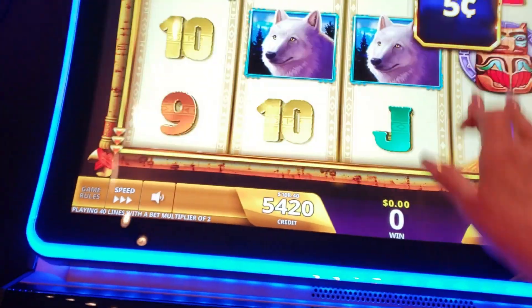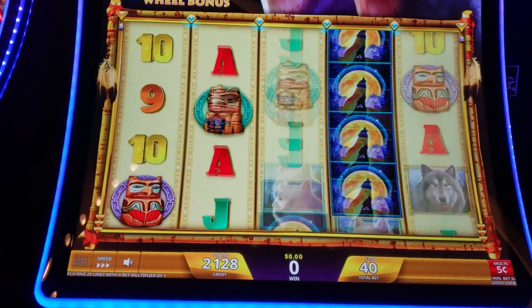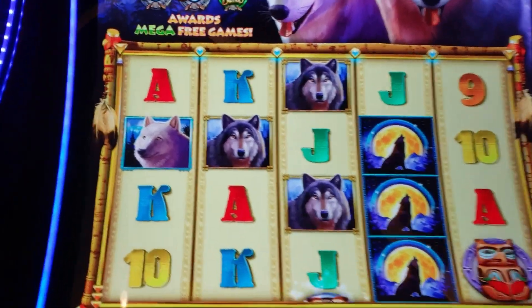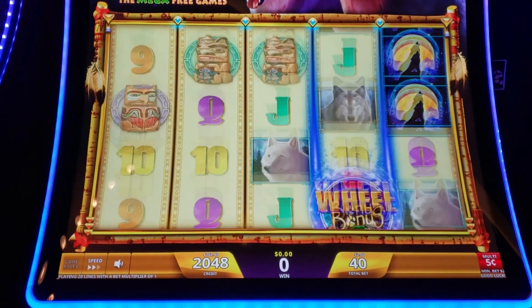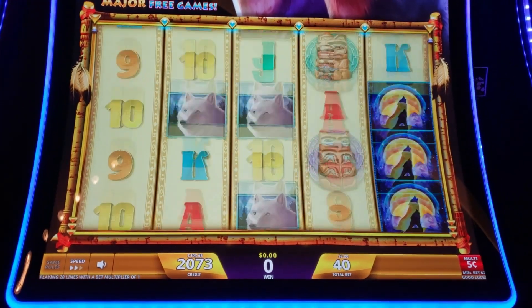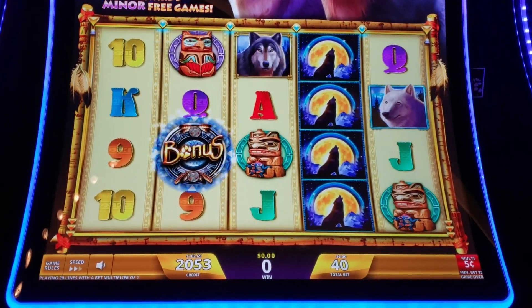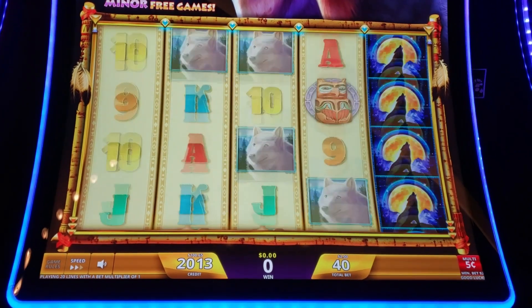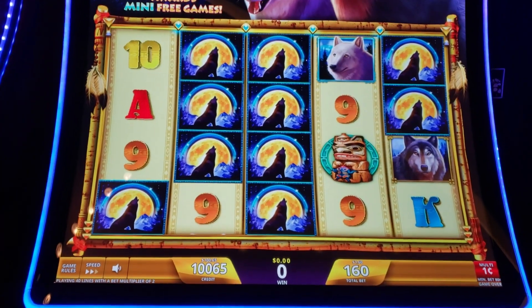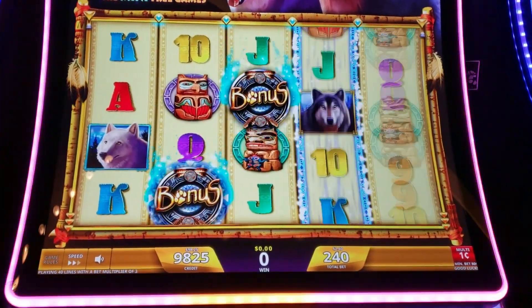I'm going to go up to the five cents, try that out, see if it's ticklish there — it's a $2 bet. And I'm going to slow the speed down to two ticks. I'm going to go back down to the one cent denom, that's where we were most successful. Look at that screen.